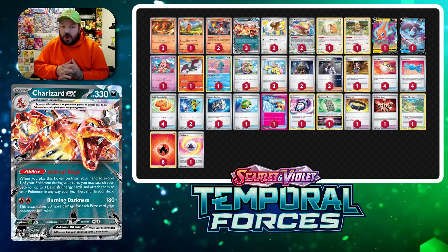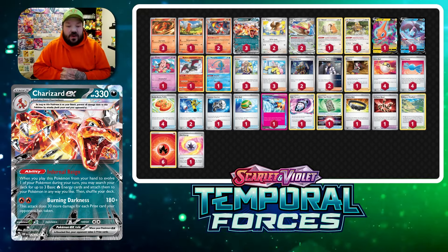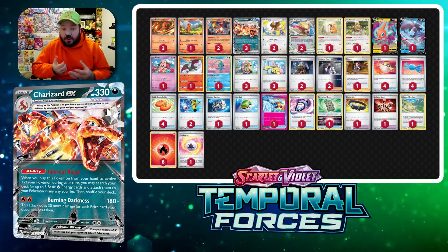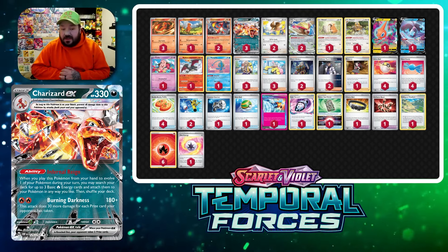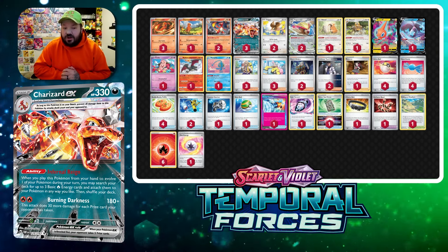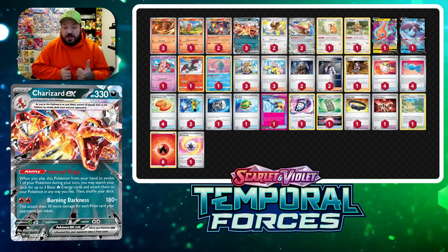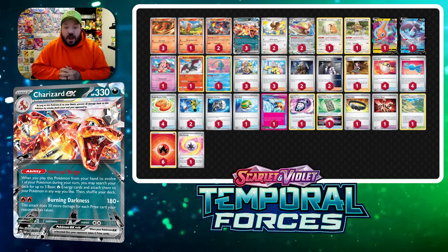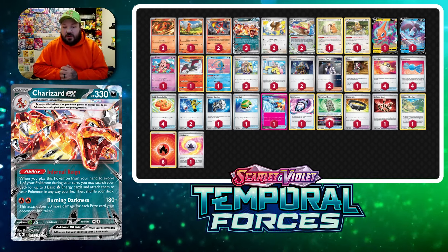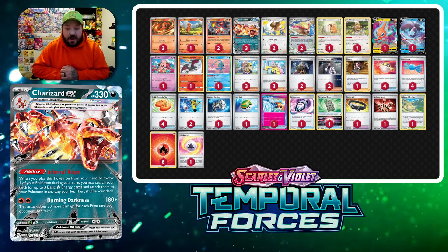This list is heavily based between Tord Reklev's and Rowan Stavenous's builds. Charizard is going to look very similar across lists, but you might notice differences in tech cards. Some lists are going with the Eerie Devolution package and others are going for a heavy Turo package. After playing both, I'm a fan of both, but I think this build is going to be more popular and likely see the most success at Indianapolis. Feel free to play whichever list you're feeling.